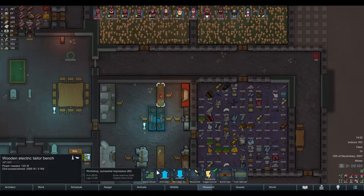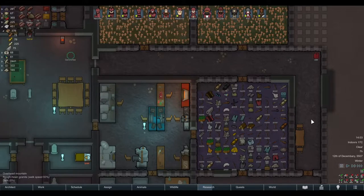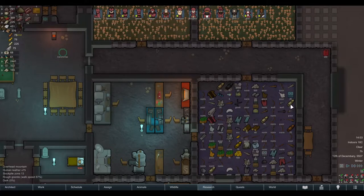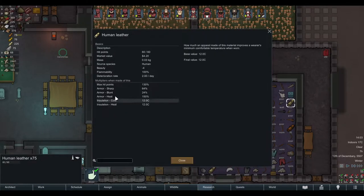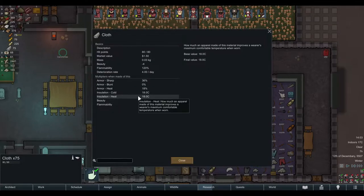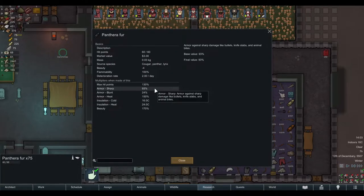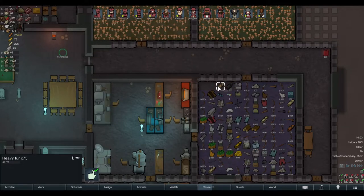Okay, this is vanilla. You want to make yourself a duster out of the best material for sharp protection, because in RimWorld you're getting shot at a lot. So you check the leathers in storage: human leather has 64% sharp protection, cloth has 36%, panthera fur has 93% — so that's better than human leather — and heavy fur has 124%.